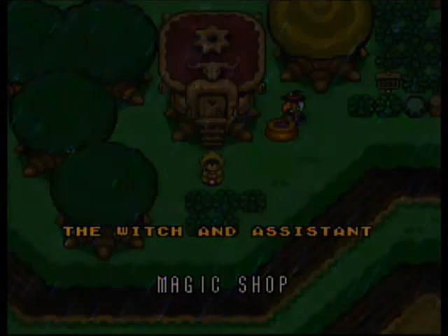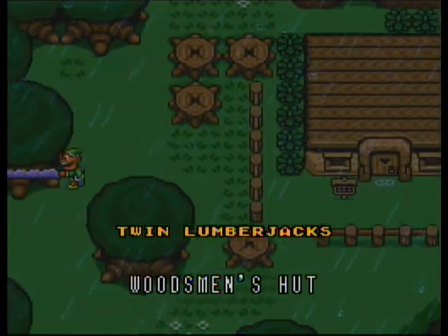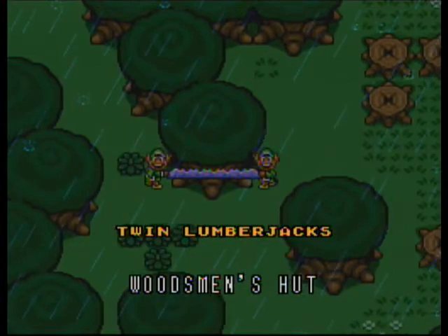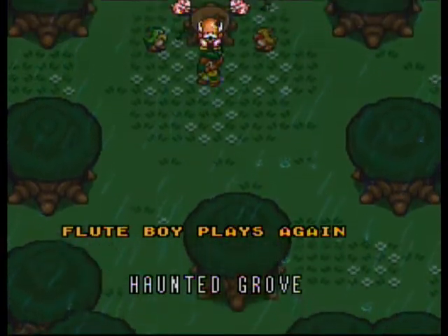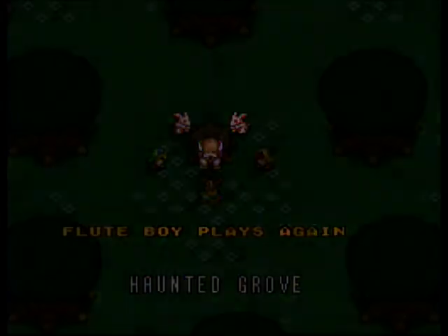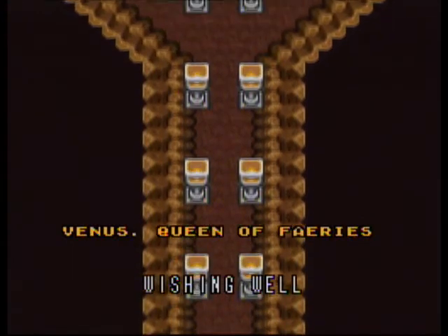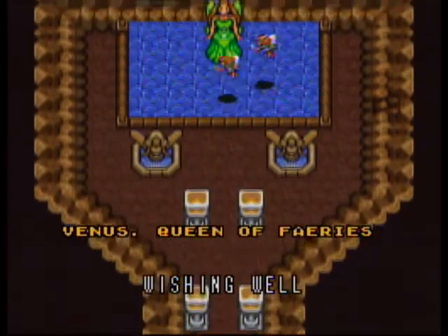My thought was that if you could beat Aghanim early — because I played around with it — then you could maybe do a run without a bunch of items, like without the Master Sword and stuff. But again, Aghanim directly breaks into the Dark World. He takes you directly to the Dark World, so you're Bunny Link. There actually is text in the game for what happens if you end up in the Dark World before you get the Moon Pearl.